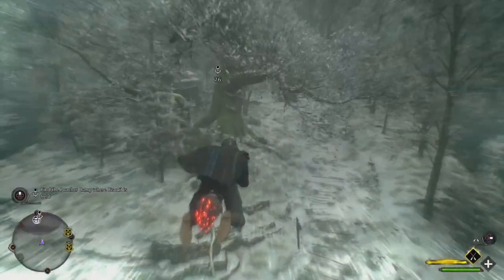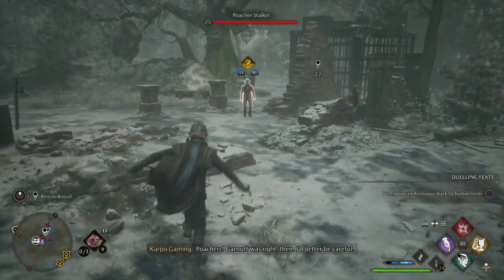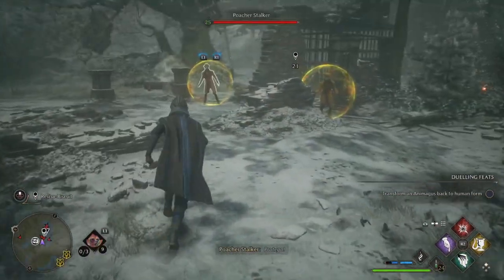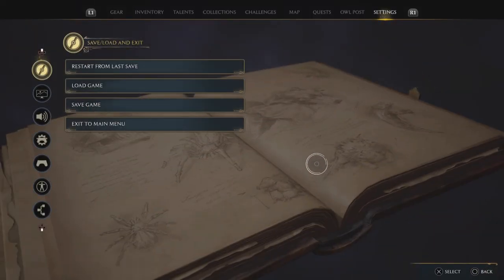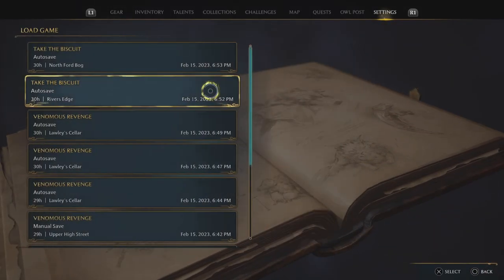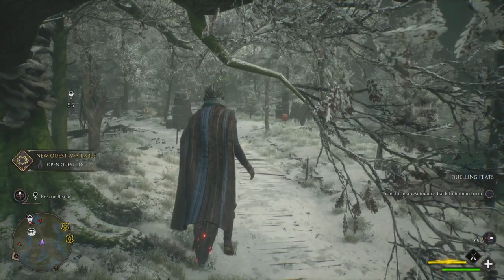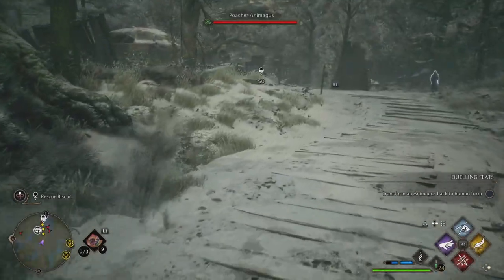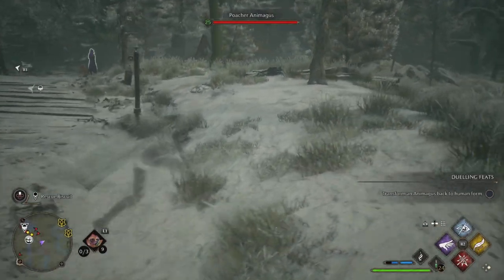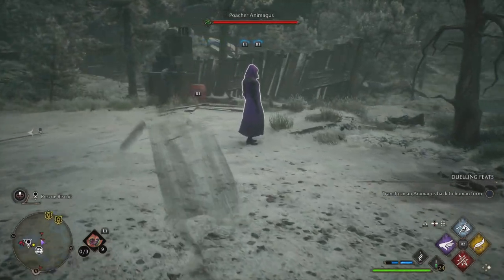Over here there are a bunch of poachers. If you do run in over here, you can go in guns blazing — totally up to you. But for me, I have a sweet little trick. Because the game always auto-saves, I just go ahead and load the last auto-save, since it auto-saves before every encounter. We're going to use that auto-save and I'm going to go invisible to complete some different dueling feats.